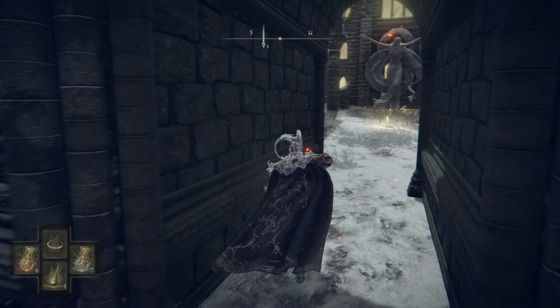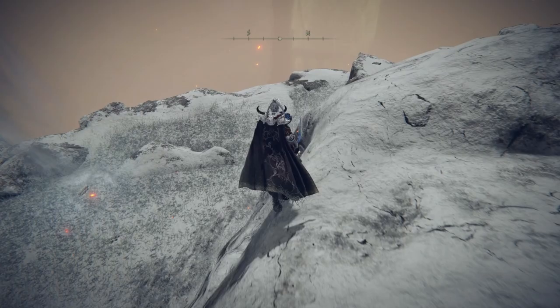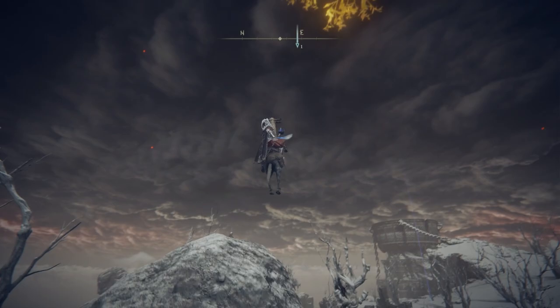Also at this church you can get a Sacred Tear, and if you hop up the cliffs and into the mouth of this giant skull, you'll get an Ancient Dragon Smithing Stone. Finally for this guide, head to the south and behind these rocks you'll see a Spirit Spring — use it and you'll be able to get right on top of this giant mountain for the Ash of War: Troll's Roar. We'll leave it there for this one and continue exploring the northern and western parts of the Mountaintops of the Giants in the next part. I hope you have an amazing day, and I'll see you in the next one. Bye-bye!